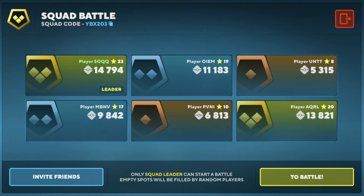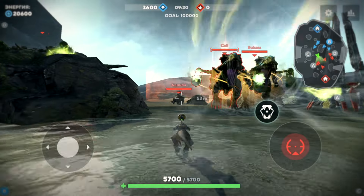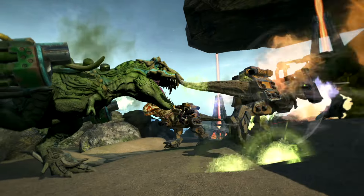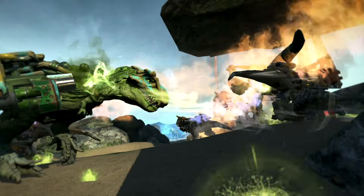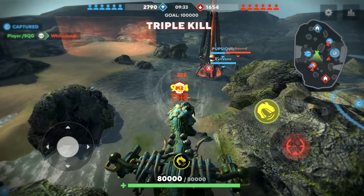Once everyone has joined the squad, the squad leader can tap to battle and enter matchmaking. You don't really need to gather the full squad — two or three friends can still play together. Your team will be completed with other players from matchmaking. Now gather your friends and play Dino Squad.